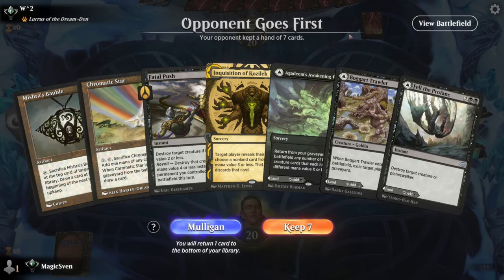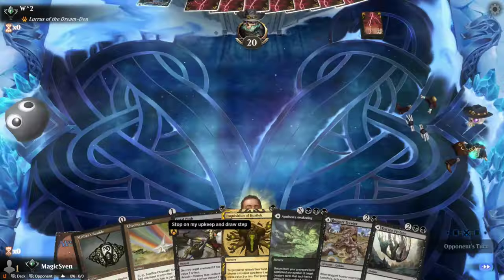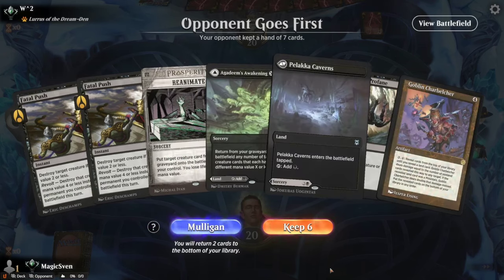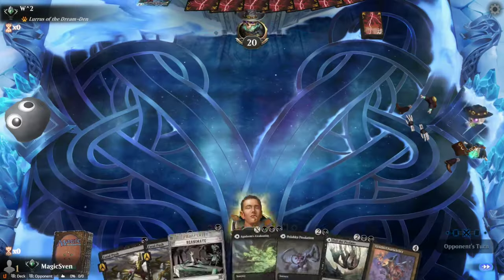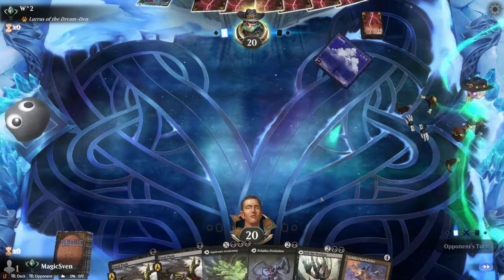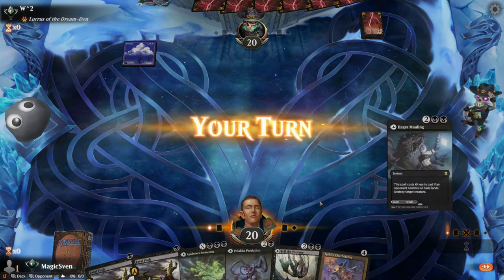What do we got here? Kind of a weak hand. I like Push against Lurrus decks. They're probably on burn — if they're burn I think I want to be a little faster. This seems better, we're gonna keep. We're gonna put the Reanimate to the bottom. Play some tap lands. Swamp. That's not burn.